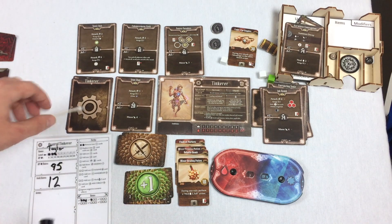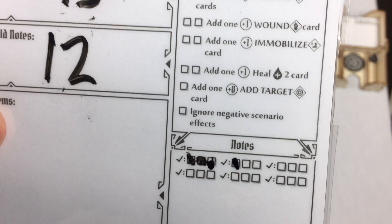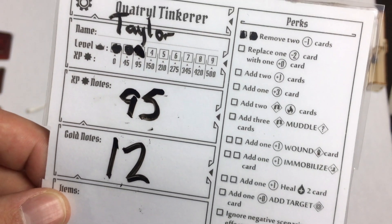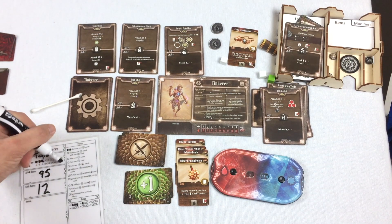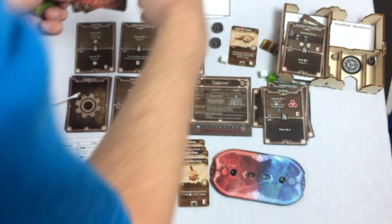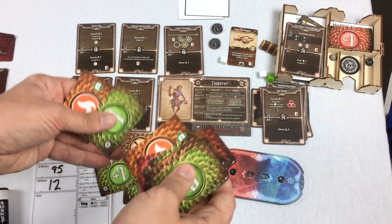So we need to pick a perk and then we're going to need to pick a level three card. I could replace one minus two card with one zero, I could add two plus ones, I could add a plus three, or ignore negative scenario effects. I definitely want to do one of those ones at the top. I think let's add two plus ones - I like to get the odds in our favor as much as possible. So we're adding two plus ones. There's my timer - plus one, and there's the other one, plus one.